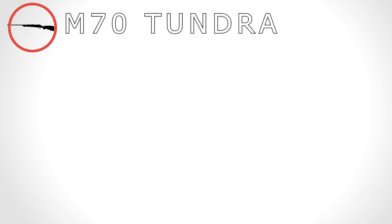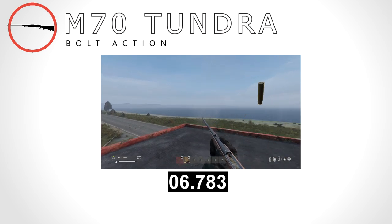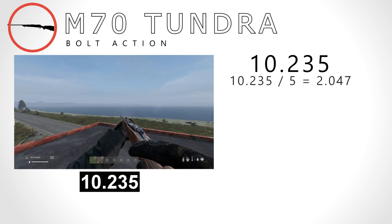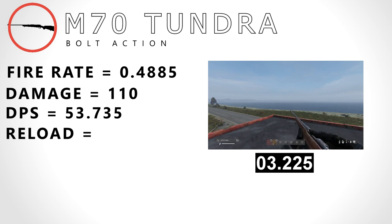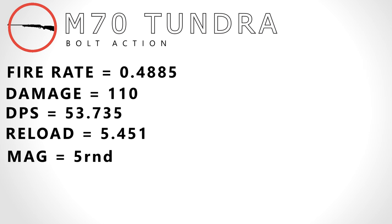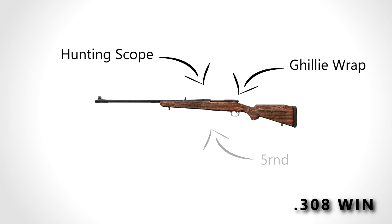Next we have the M70 Tundra, also known as the Winchester. The M70 takes 10.235 seconds to shoot 5 rounds, giving a fire rate of 0.4885 rounds a second. It has a base damage of 110, giving it a DPS of 53.735, a reload speed of 5.451 seconds, a mag size of 5, and a DPM of 2106.5. It weighs 3 kilograms. The M70 shoots the .308 Win, takes the hunting scope and ghillie wrap, and has an internal 5-round mag with a realistic range of 800 meters.